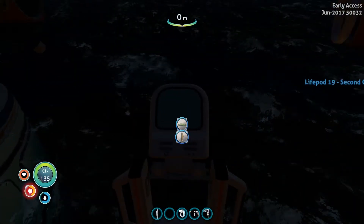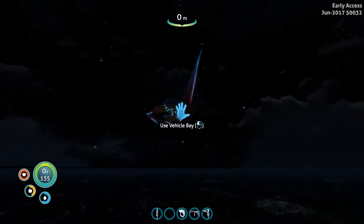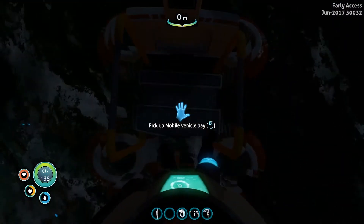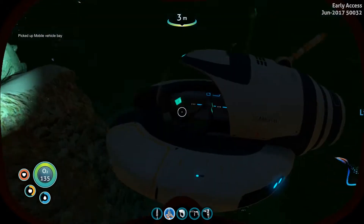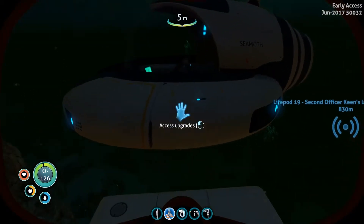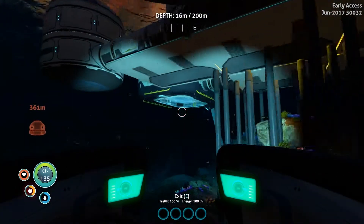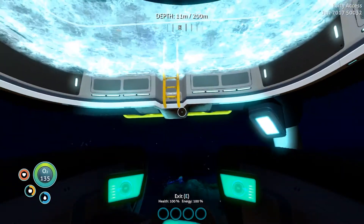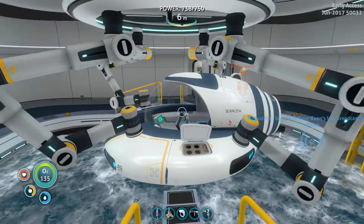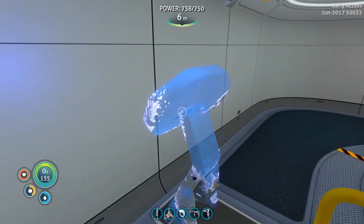Let's climb this thing and finally make our second Seamoth. If I'm correct, there shouldn't be any upgrades in it — nope, we lost the upgrades. Seamoth point 2 has been built. But we can dock it now inside this beautiful moon pool where it can charge, be repaired, and we can access it. Now we only need the modification stuff.